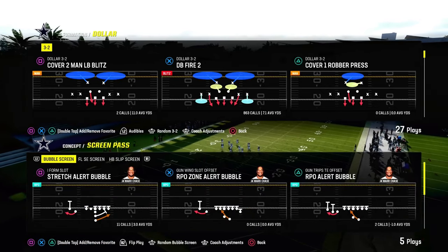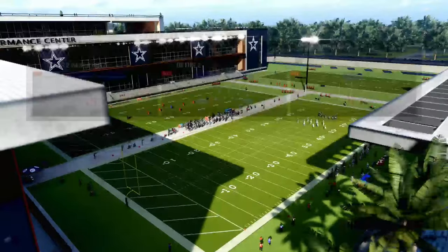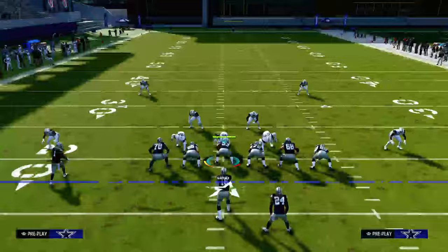Here we go — RPO Zone Alert Bubble. So trips side in offset — this is a perfect example. This right here is a really good RPO, and the reason why is because of the formation.